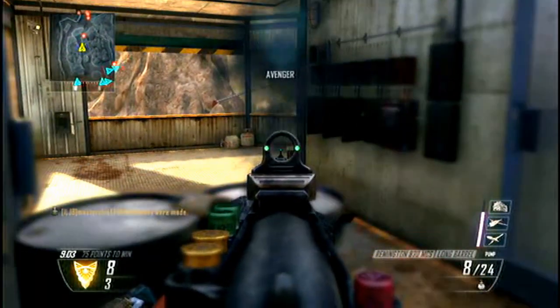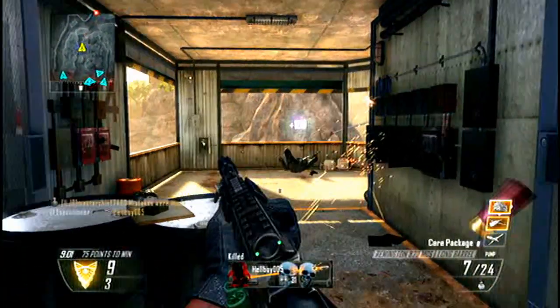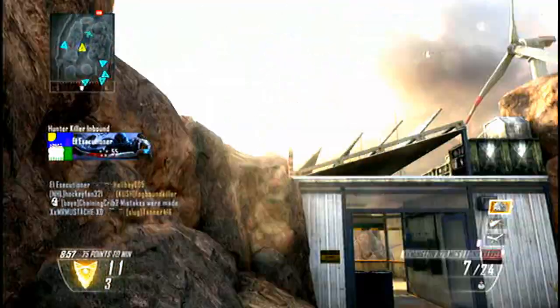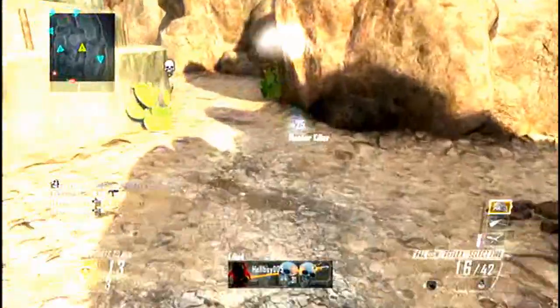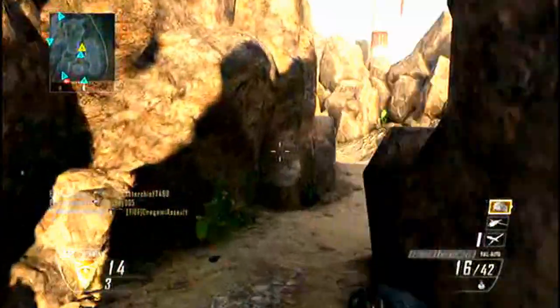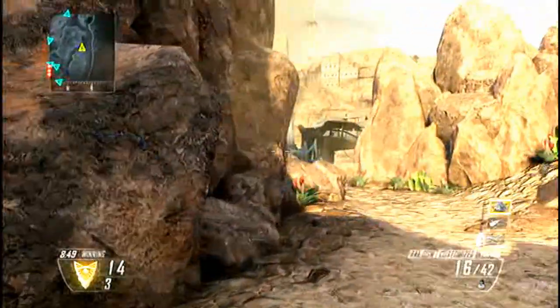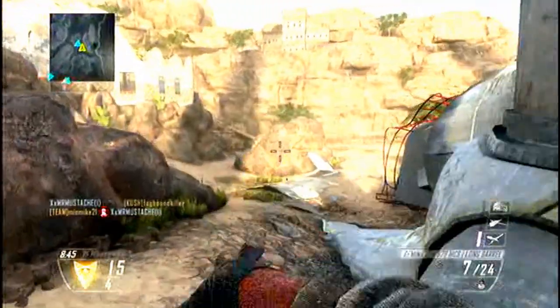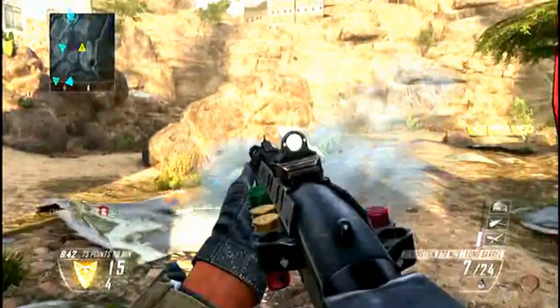It's all preference, guys — you can use whatever you want, but I would recommend a burst gun or a semi-automatic like the FAL. As you see here, you can also use the Select Fire attachment if you want. If you don't have good accuracy with the gun you're using, you can always use Select Fire, though it may take a little bit more bullets.